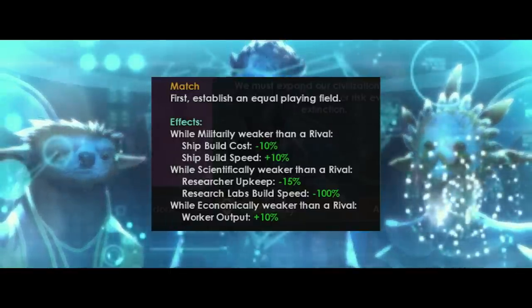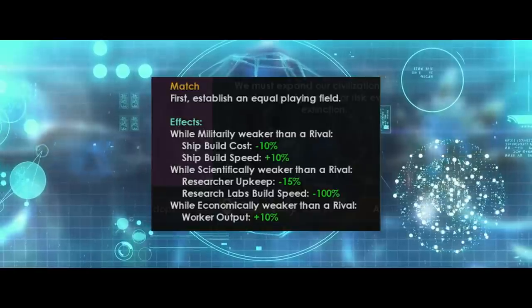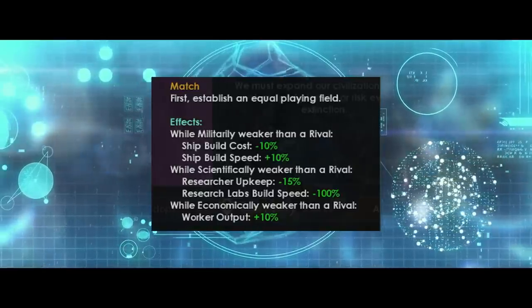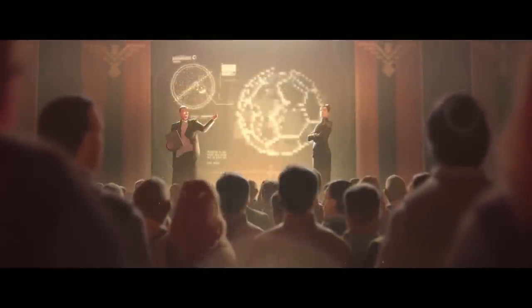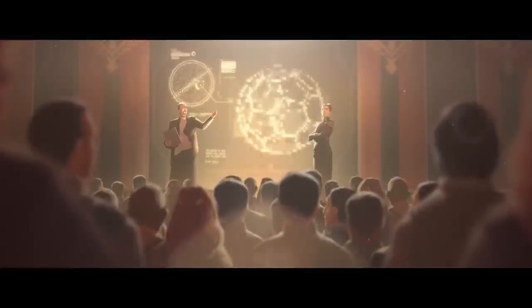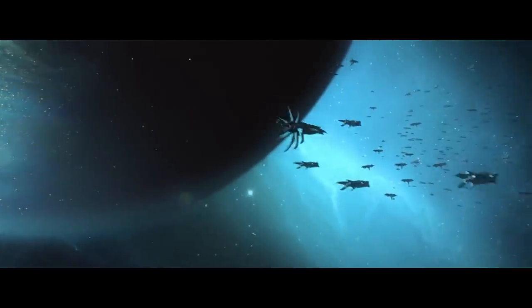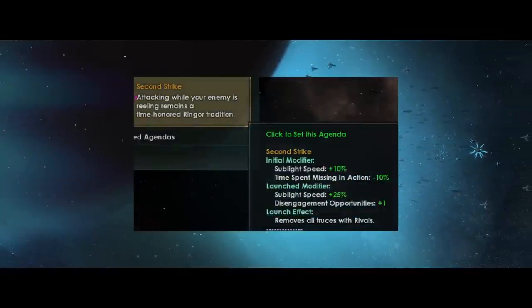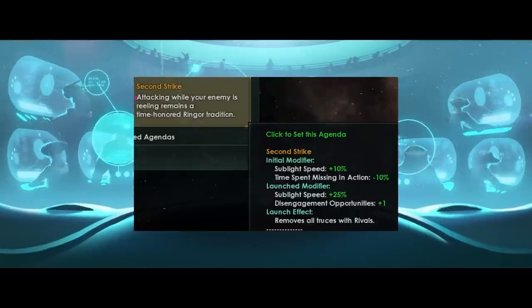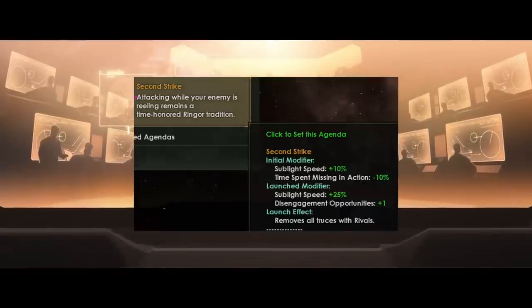The right hand side of the tree helps you compete against your rivals, while Match is all about establishing an equal playing field. While militarily weaker than a rival, you get minus 10% ship build cost and 10% ship build speed. While scientifically weaker, you get minus 15% researcher upkeep and minus 100% research labs build speed — I think this halves it rather than going to complete zero, but I could be wrong. While economically weaker, all your workers get plus 10% output. This means rivaling stronger empires is sometimes a very good idea. When you grab this tradition tree, you also get access to a powerful agenda if you own Galactic Paragons, and since this agenda is more tactical, it will finish twice as fast as other tradition-based agendas.